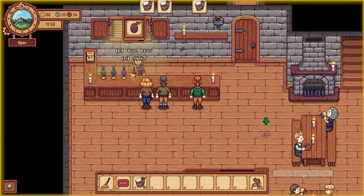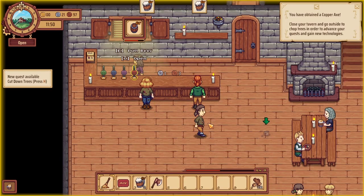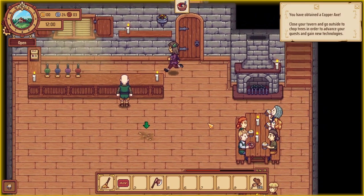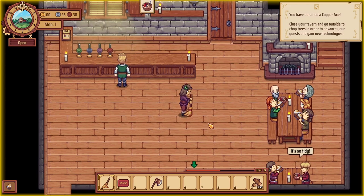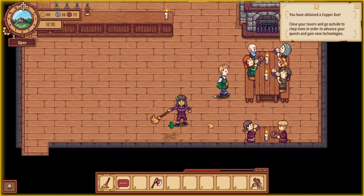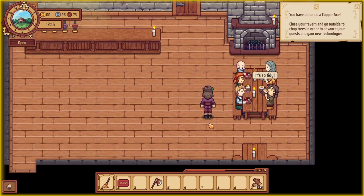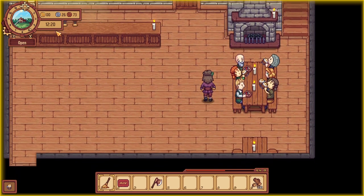We got ourselves a copper axe — very good. Let's clean up. Here's some porridge, and cleaning up. Another quick porridge and cleaning up. The cleaner we keep the place, the higher our reputation, the more coin we make. We are currently at 12:20.